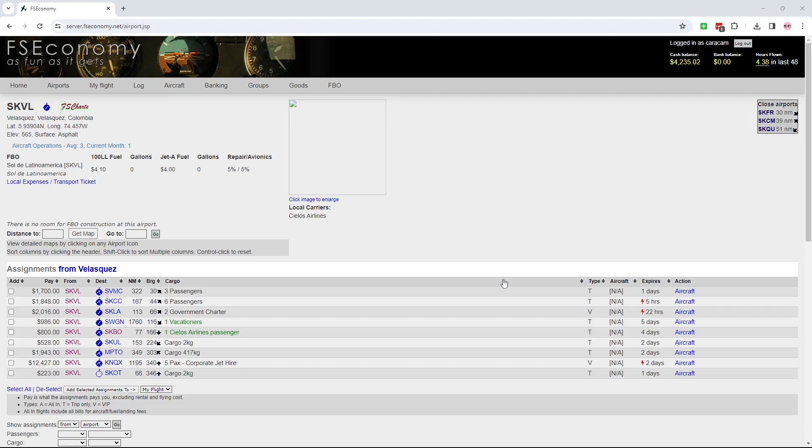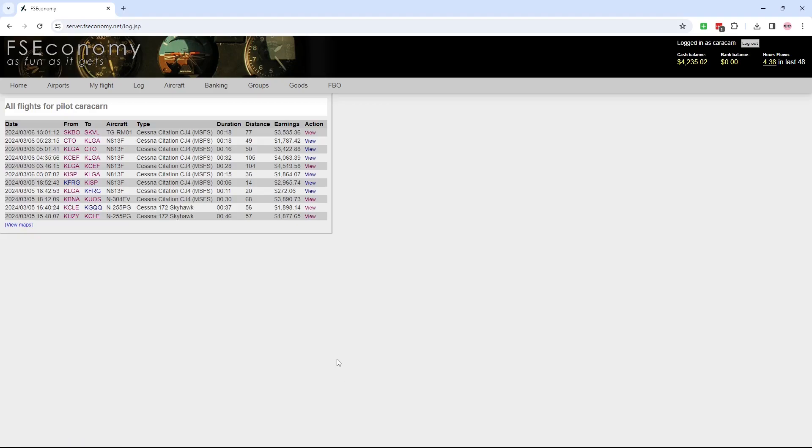Let me explain how I got here first, and give you the background of how I sit here in FS Economy with $4,235.02 to my name. Over here in Logs, this is my full life in FS Economy. I have just started out — I'm into my second day — and what I very quickly decided is, unlike the initial version that gets you in where you rent a plane and pick a load and go, which is what I did for all of these flights...